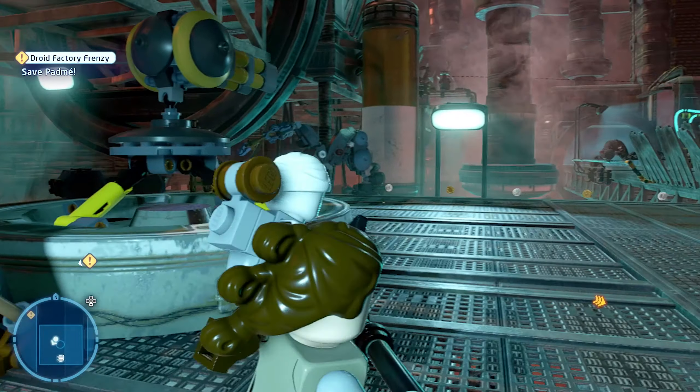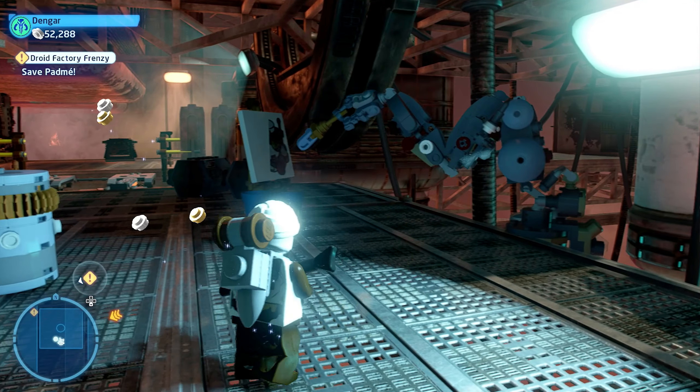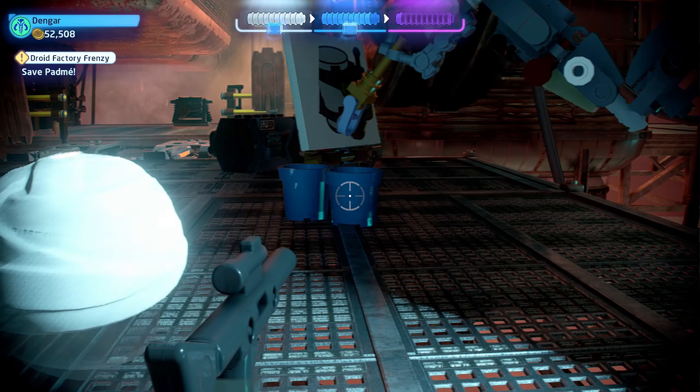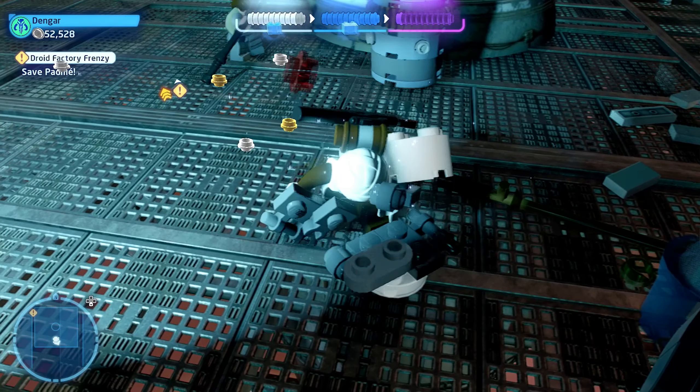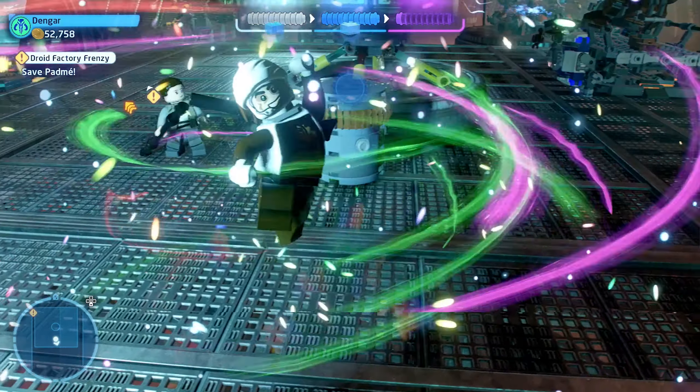The fourth minikit is located in the area where you originally have to use C-3PO and R2-D2 to progress through the level. You will notice that there is a conveyor belt arm trying to paint a picture. When the arm paints a picture of the minikit, shoot the canvas and you will be able to collect the fourth minikit.